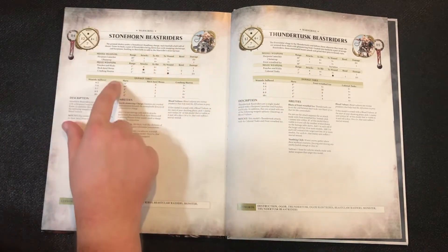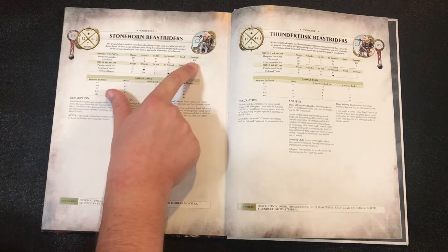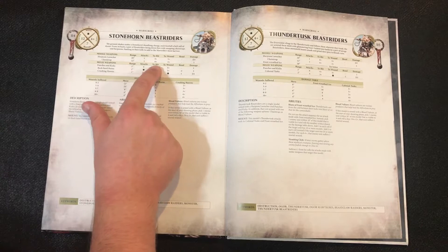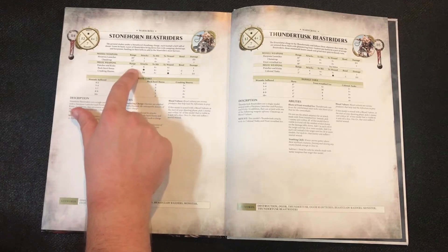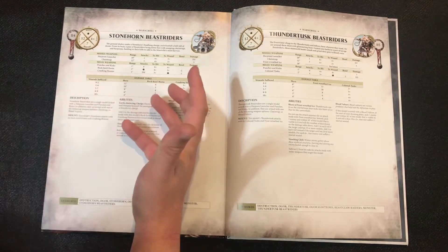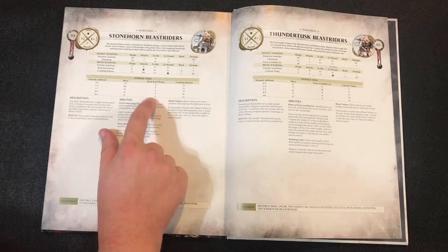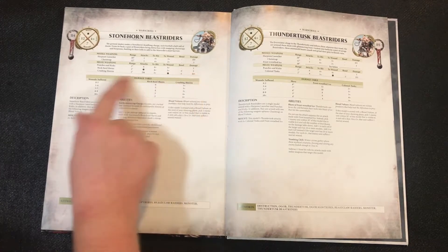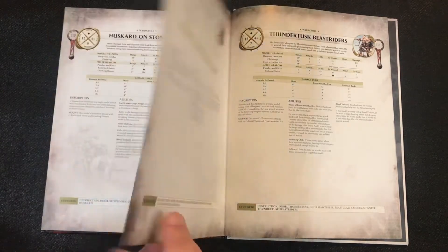The harpoon launcher has a 20-inch range, one attack, 4+ to hit, 3+ to wound, D3 damage. The chain trap is 12-inch range, one attack, 4+ to hit, 3+ to wound, 3 damage. For melee weapons, punches and kicks have a 1-inch range, six attacks, 4s to hit, 4s to wound, 1 damage. The rock hard horns — the Stonehorn's horn itself — have a 2-inch range, starting with 6 attacks going down to 2 at the lowest bracket, 4+ to hit, 3+ to wound, 2 rend, 3 damage. Overall pretty good.